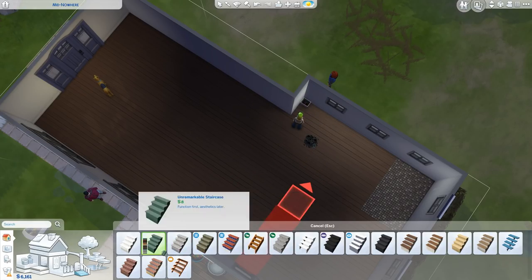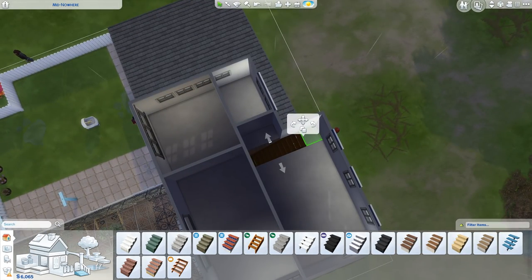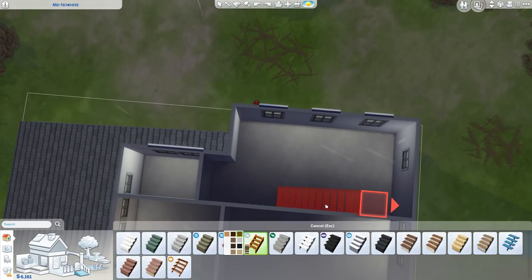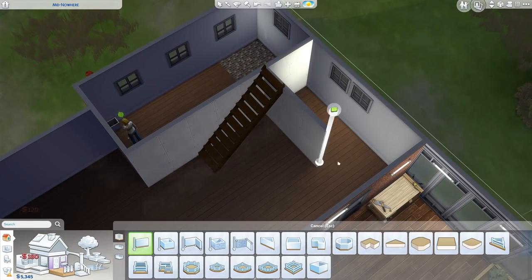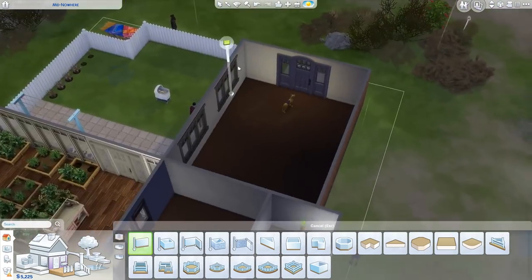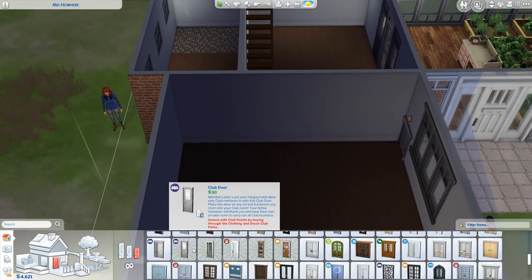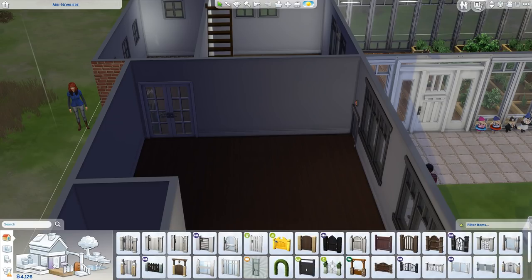Someone pointed out that the stairs I used actually cost $600, while the other set is like $90-something. In my defense, in the catalog both say they're eight simoleons, but when you place them the pricing is different. I'm assuming that's because one set doesn't have walls around it whereas the other does, but if that's the case, why does it say they're the same price? That's just belligerent false advertising.